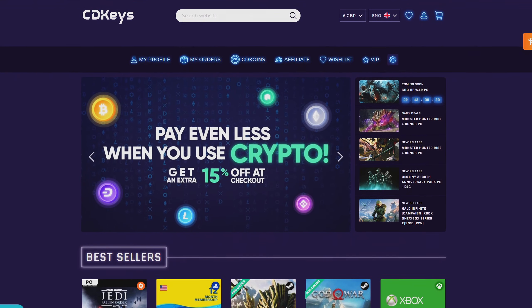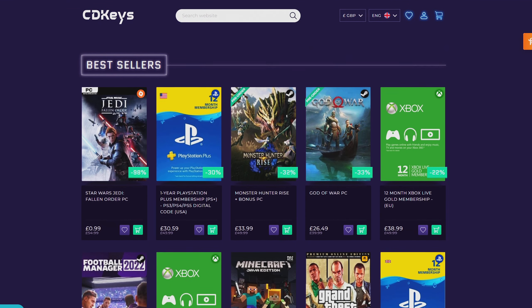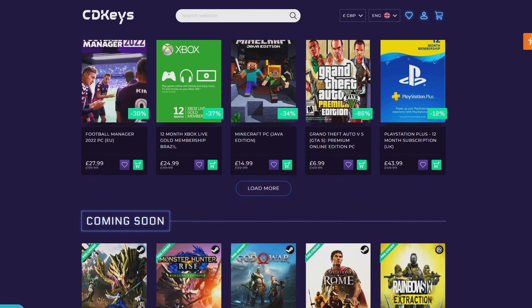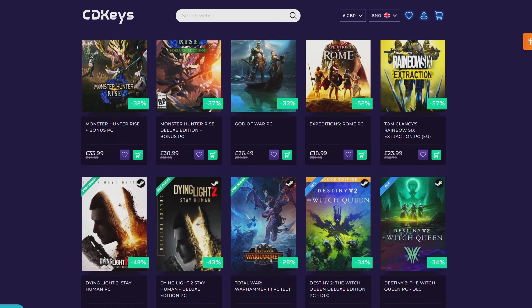If you're looking for your newest game, make sure to check out CDKeys.com because they have the cheapest CD keys available on the internet for pretty much every game, even new releases. I'll drop a link down below if you want to check them out.